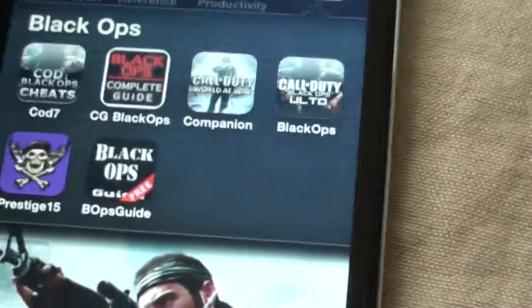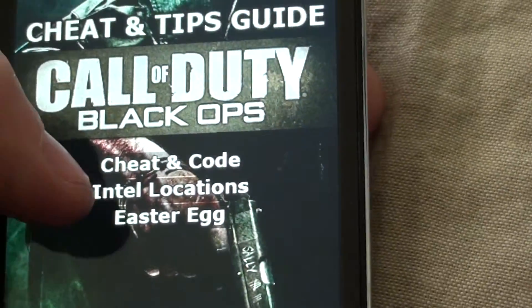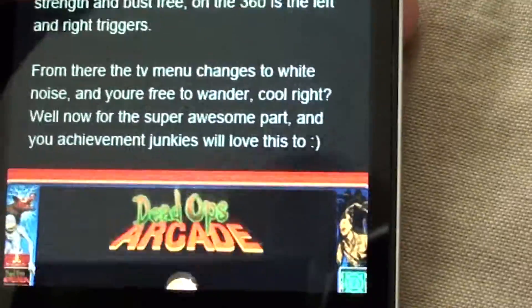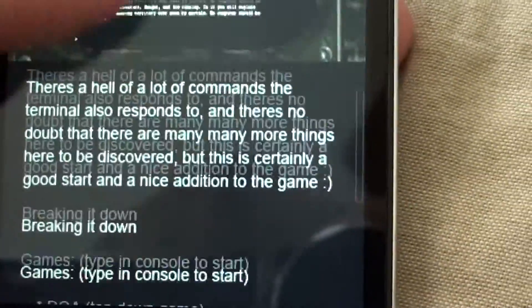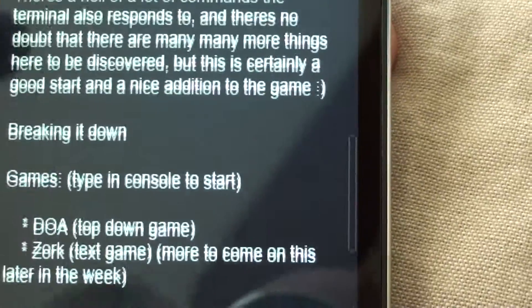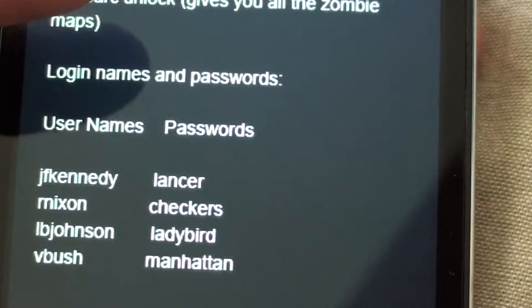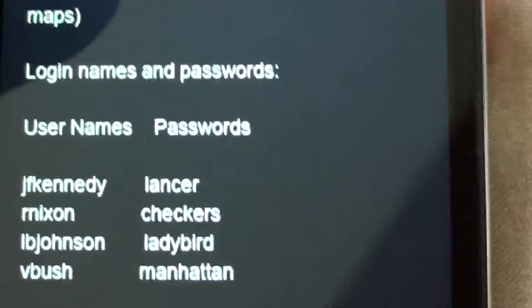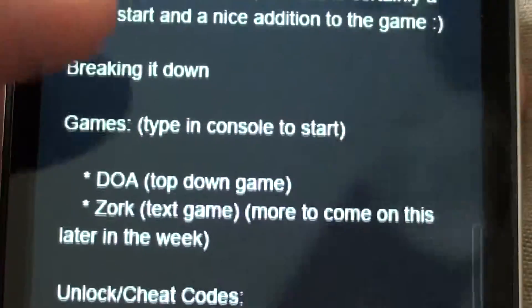I think another helpful one is this one. There's a lot of cool stuff here. This is pretty helpful, but you know, there's some better ones. It gives you some of the passwords. I'm actually going to show you a third app because this was not the one I was actually looking for — a little off plan, but oh well.